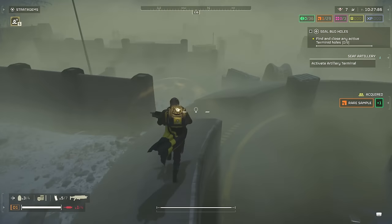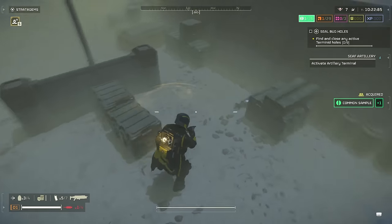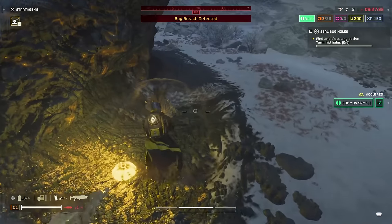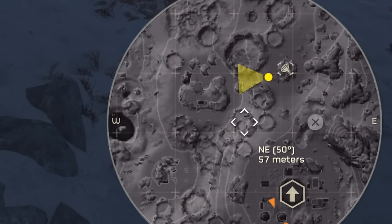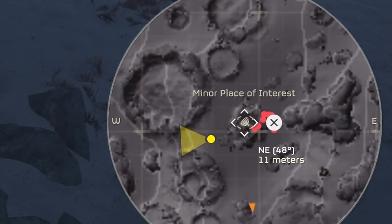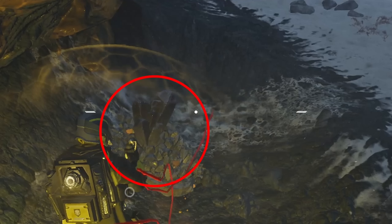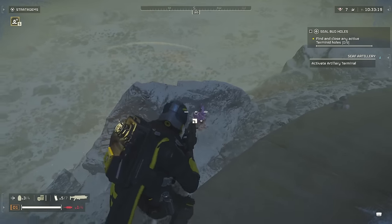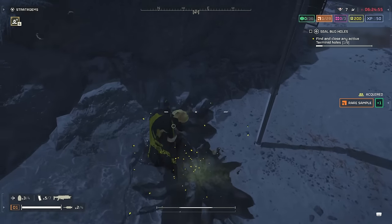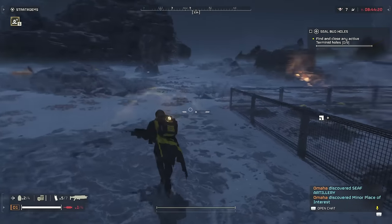Next, we have samples and the best places to find them. Common samples usually take the form of cases — either blue or red — or as little yellow-green mushrooms, found at any point of interest on the map, whether minor diamond-shape points or any objective and even the extraction zone. Rare samples often take the form of rocks with little geodes sticking out, typically found at primary and secondary objectives. They also less commonly appear as yellow flowers, which tend to be more random but stand out and have an audio cue.